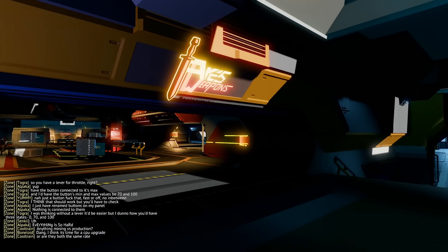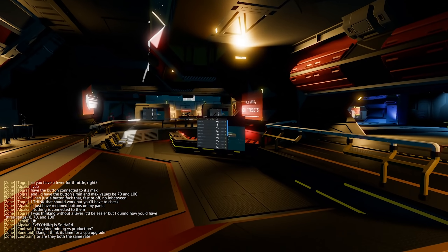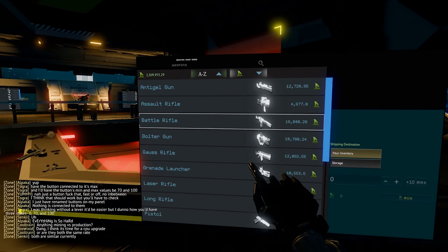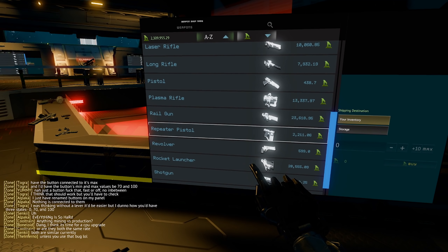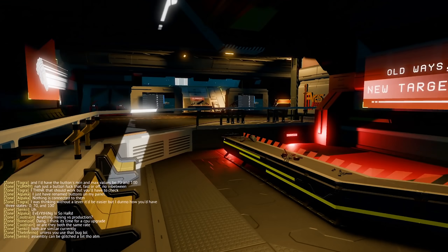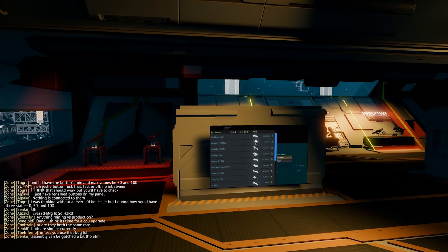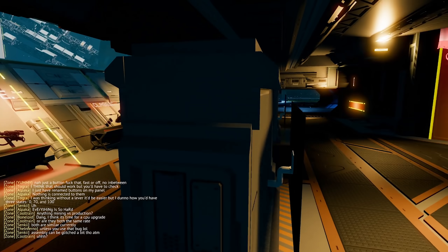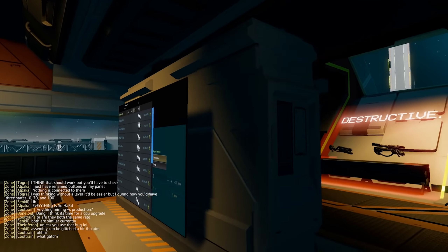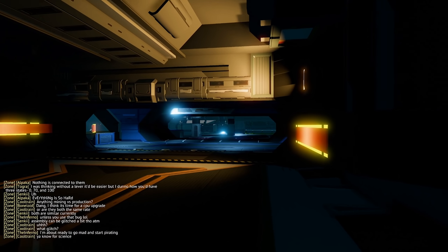Up here we find the weapon shop with all the personal weapons you can muster — everything from the anti-gel gun, grenade launcher, and repeater pistols to the rocket launcher. Not only that, you can also find the ammo for them here, which a lot of people seem to have trouble finding. It's just on the other side of this wall — all the ammo on one side and all the guns on the other.